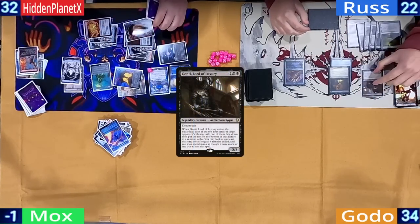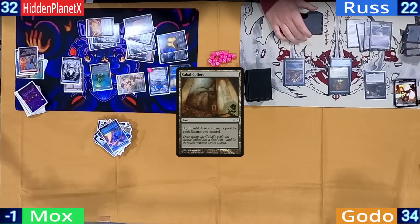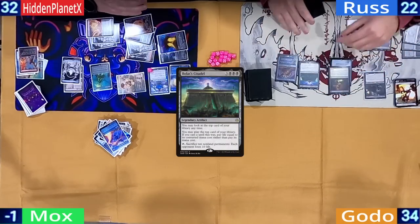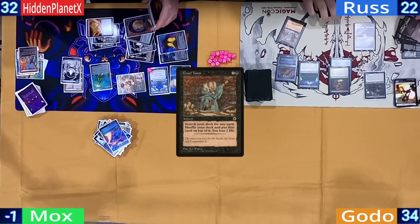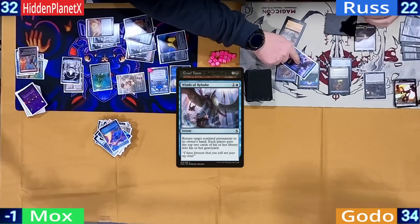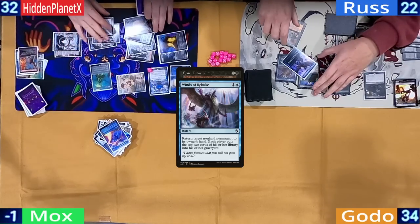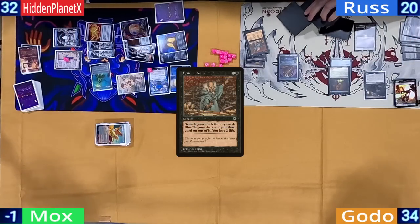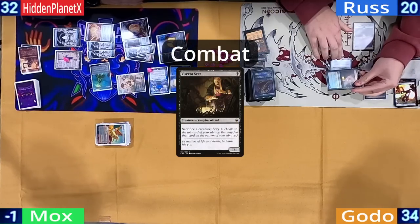Ross untaps and phases in his commander. He has Cabal Coffers as his land and activates it for six black to cast Bolas' Citadel. He gives a card to Hidden, then follows it up with a Cruel Tutor. Hidden responds by casting Winds of Rebuke to bounce the Citadel and mill everyone two cards. Ross then tutors something to the top and activates his Top to draw it, ending his turn with combat by sending his Seer at Hidden for one.